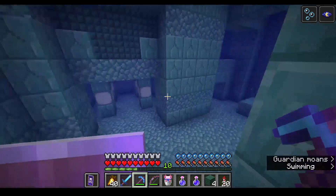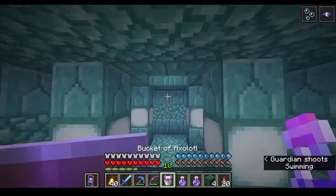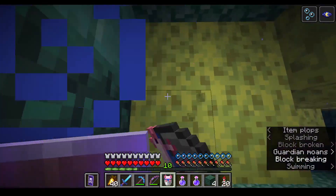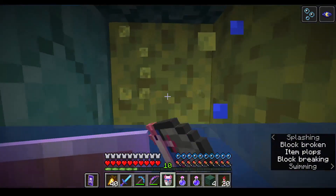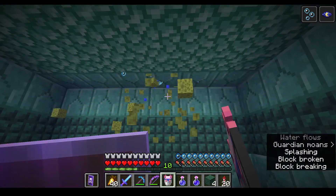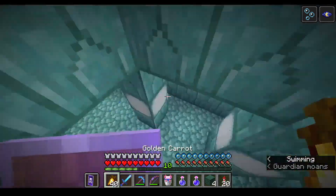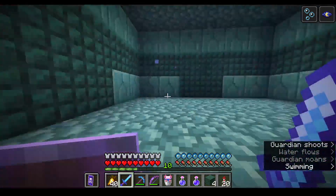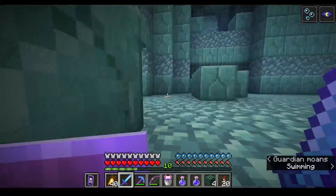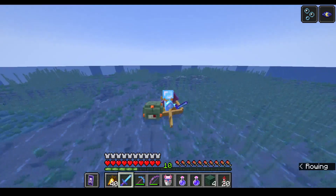Eight gold blocks — nice. Unfortunately I do not have a hoe so I can't get these sponges quickly. And there's the sponges — over half a stack of sponges, nice. Now I just need to find the way out. This guy's coming with us.